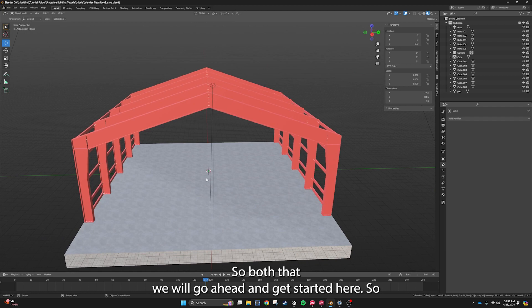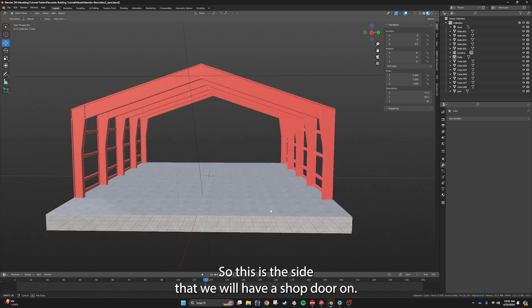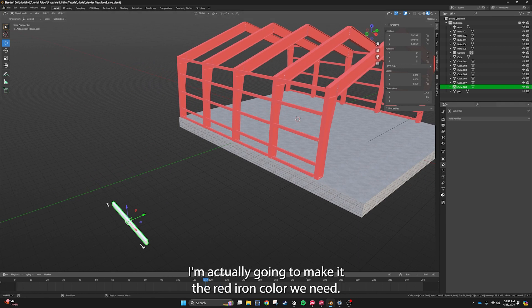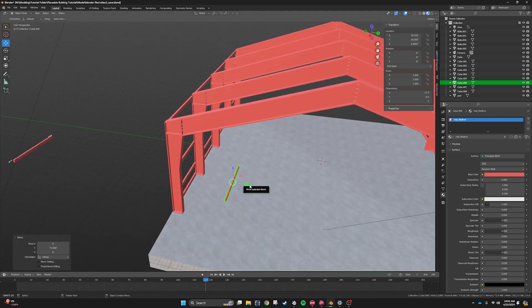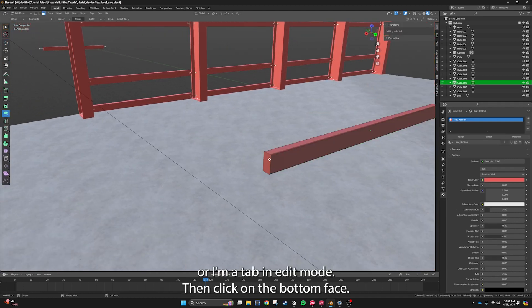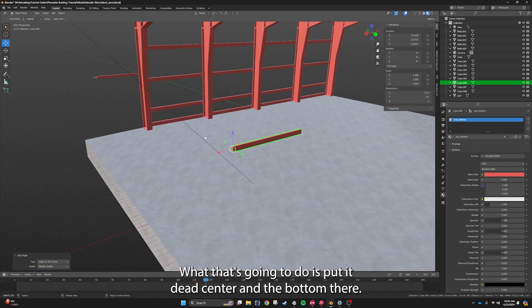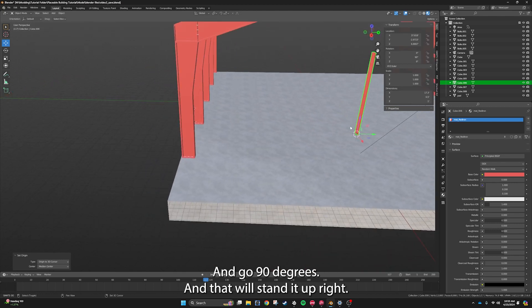We do have our apron on this side — this is the side that we will have a shop door on. What I'm going to do is go over here and steal this little beam, make it the red iron color we need, shift-D to duplicate it, and slide it over. Then I'm going to tab into edit mode, click on the bottom face, shift-S2 to put the cursor right on that face, right-click, set origin to 3D cursor. Then I can go on the Y-axis, go 90 degrees, and that will stand it upright.